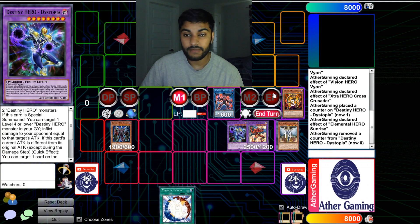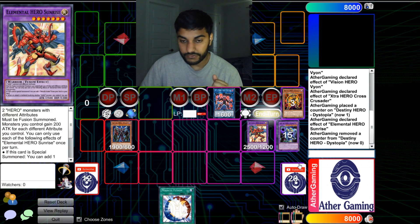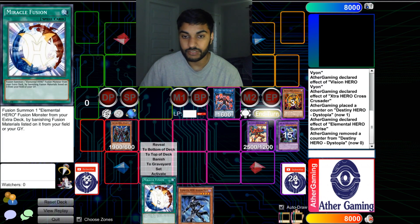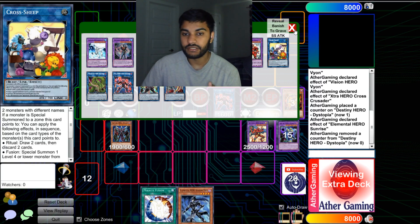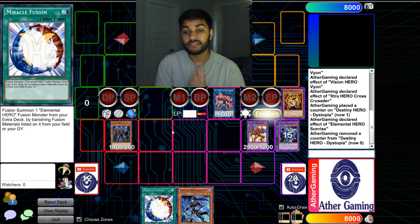Once they attack, we use Sunriser's effect to pop a card, use Honest Neos, discard — Dystopia will die but it doesn't matter. Next turn we draw, and we still have Shadow Mist and Miracle Fusion. Since we're not locked into Heroes, we can do a cute Cross Crusader play where we link cards away, Miracle Fusion, Cross Crusader, reborn another card, and link again into another monster. So it's really good. That's it for the first test hand — let's get into another one.